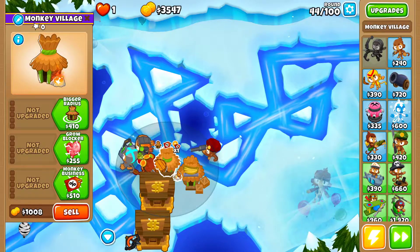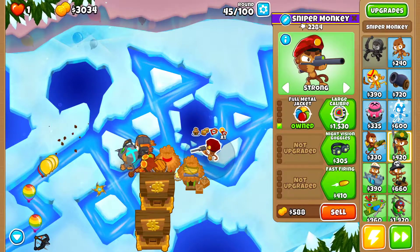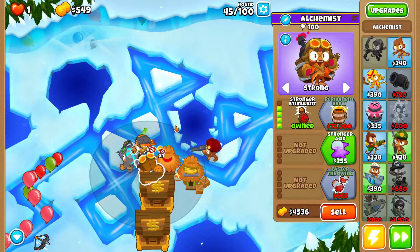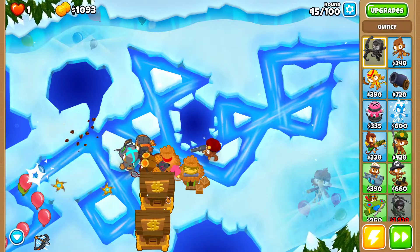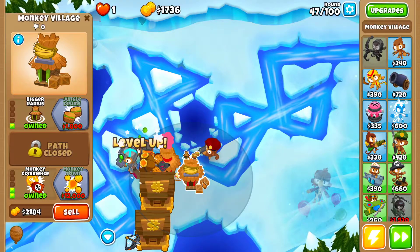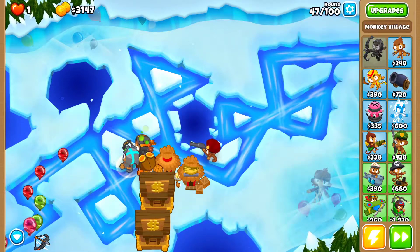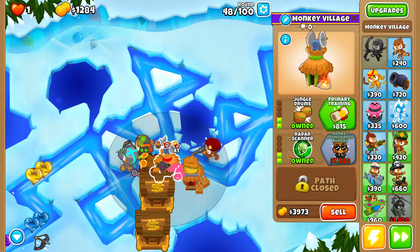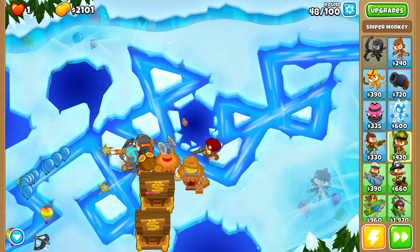Get Alchemist 4-0-0, giving a stronger brew to Quincy as well. Get the Village 1-0-2 for extra range so it can reach a little further. Get the second Village 2-2-0 — now the Boomerang, Alchemist, and Sniper all have Camo Detection, so Camo Bloons shouldn't be a problem anymore.